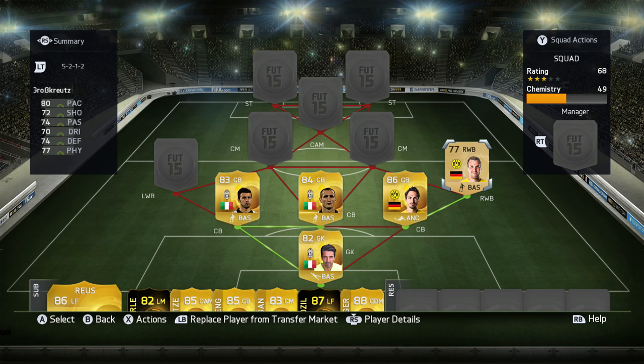In the right wing back position we have Groß — I'm not even going to try and pronounce that name again, I'm really sorry. Most people would think this guy isn't good, but he's very, very good. The German team and Bundesliga are short on right wing backs, but this guy is really, really good — better than I expected by far. In the left wing back position we've got Pablo Almero. He gets back, goes forward, really effective in this five-at-the-back formation, and he cost me around 50k, which I think is worth it.